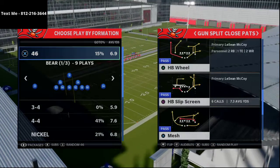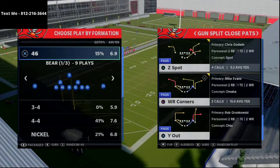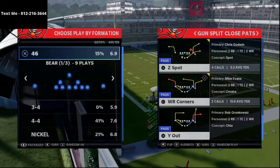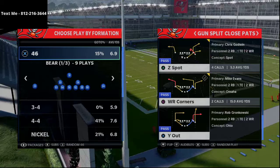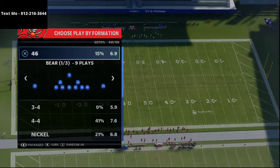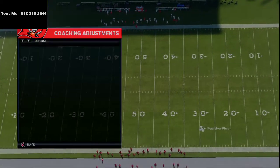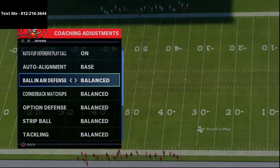I wanted to give you a play breakdown today that is going to show you how to torch the meta man-to-man coverage. The play is 'Y Out' — you see this streak on the right side of the screen. This is a very unique streak in the game and it's going to help you torch that meta man-to-man coverage.